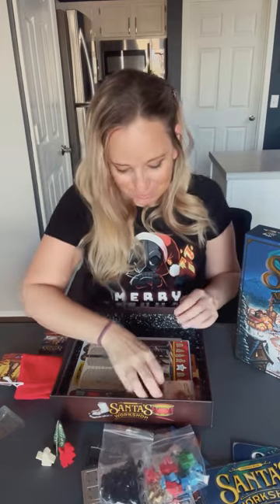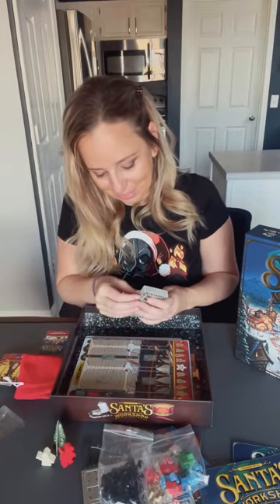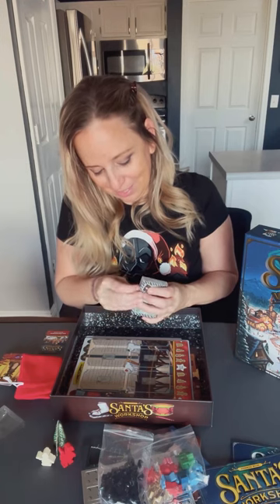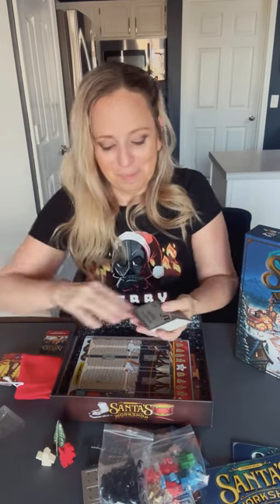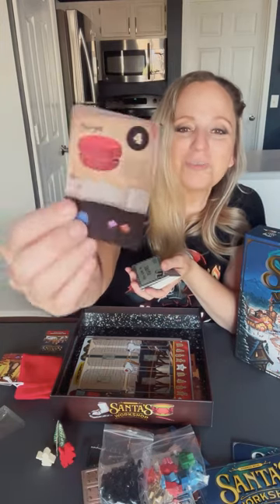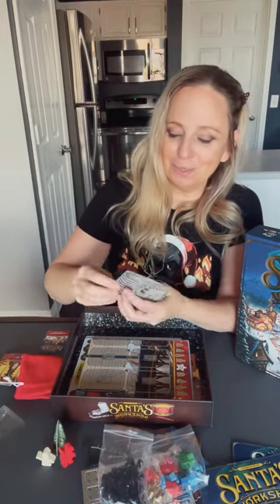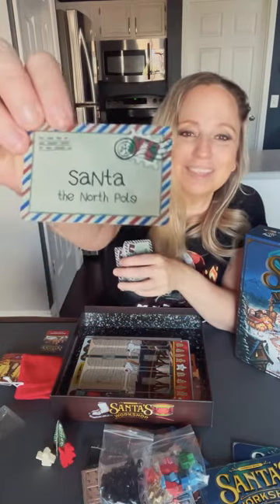So we got coal. We've got some more cards — oh, these are cute. On the back, the North Pole is on the back. On the front of the cards are the toys we're going to be making, I think. That's super cute — I love the back. That's adorable.